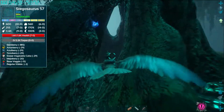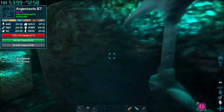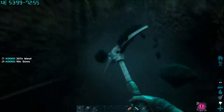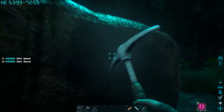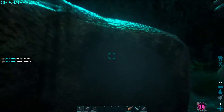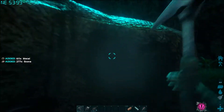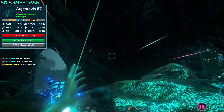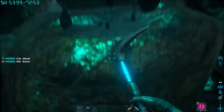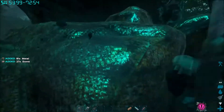I'm right next to a metal node, so I might as well grab some metal while I'm here and hopefully not get attacked. This would actually be quite a good base location as it's on the north spawn. I can't really farm metal here though because it would despawn if I put any buildings near it — that's the disappointing part. I'm getting a ton of metal here. I don't need the stone, so I'm just going to grab metal. Metal is so valuable — I always run out of it.